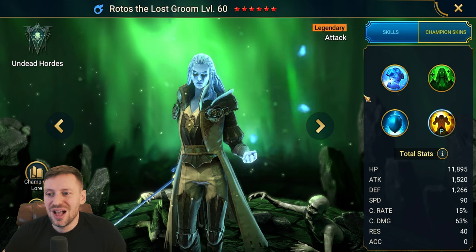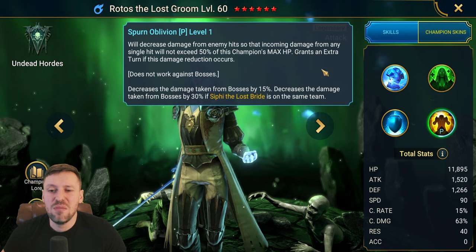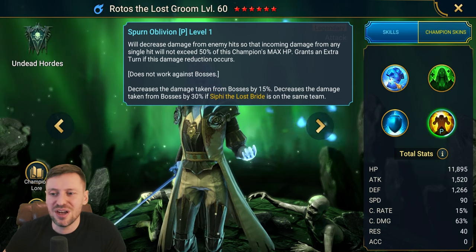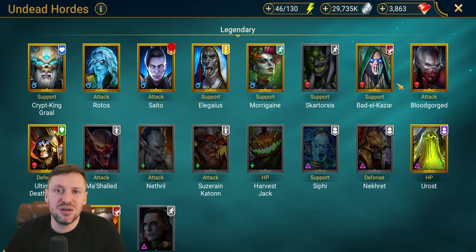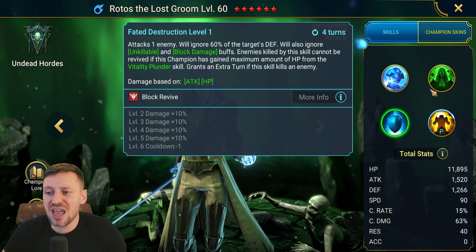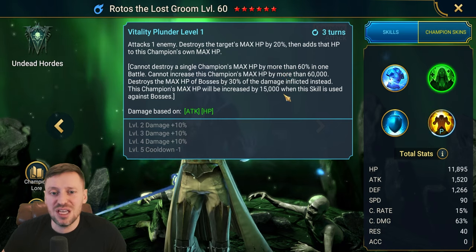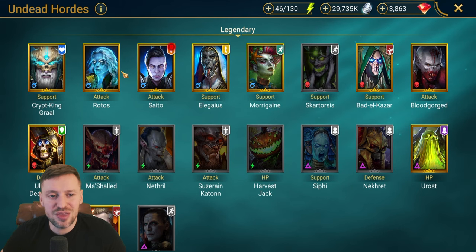Rotos — his passive gives him great survivability. My Rotos is around 50k HP and should be able to tank the boss. I'm thinking I'm going to bring in Rotos as mine. If you've got him in Bone Armor or the Warden of the Fallen blessing, he can just tank so much. He also does insane damage with his A3 and A2, and his A2 heals him and brings up his HP. Rotos is pretty solid for this.